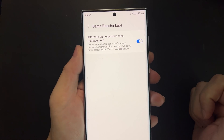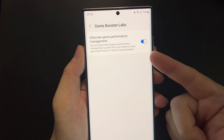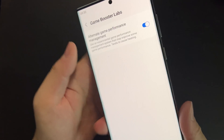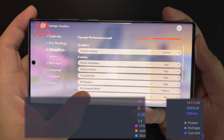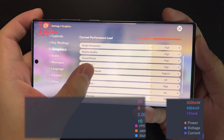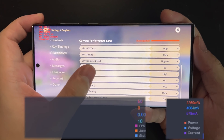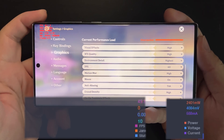To disable GOS it's the same as the Exynos — go to Game Tuner Labs and just select 'Alternate Game Performance Management.' Even without this option the performance is still better than previously, but it's better to just enable it to get the most out of it.